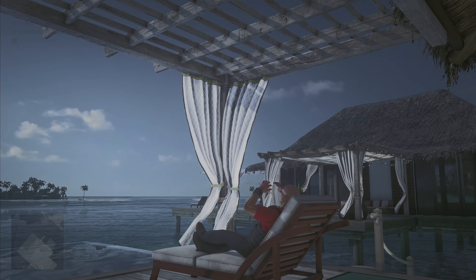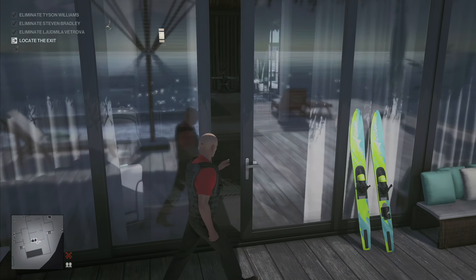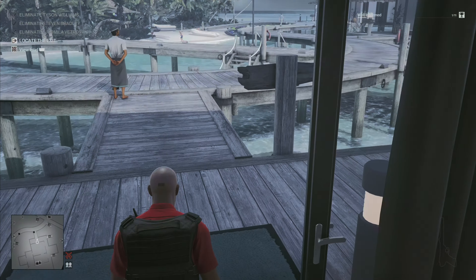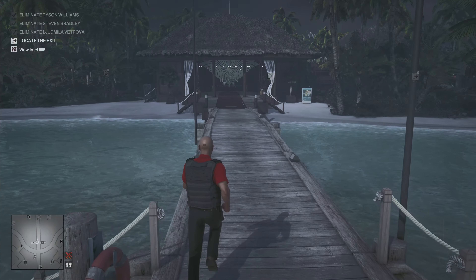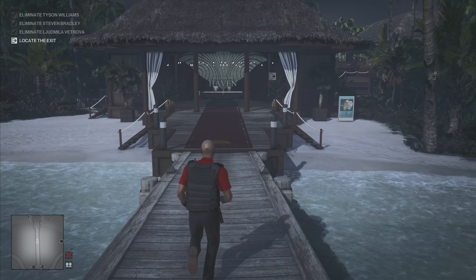We're going to begin in the shark hut, aka 47's hut. You have to pick up 14 Haven Island brochures. The first one is on this little round table here. Now we're going to head to the welcome center. As I mentioned in the last video, you do have to take out all three targets to complete these easter egg challenges.